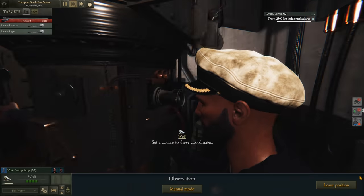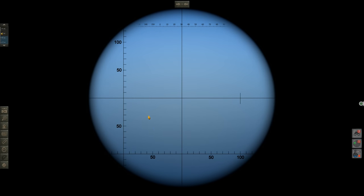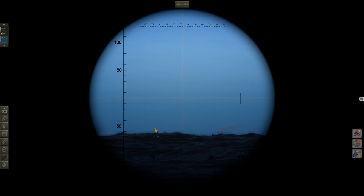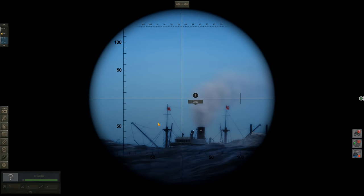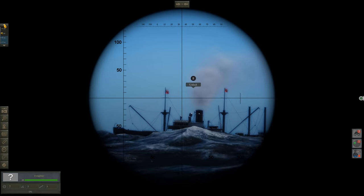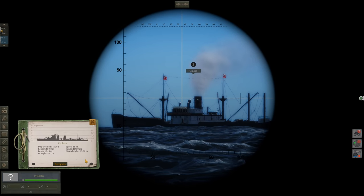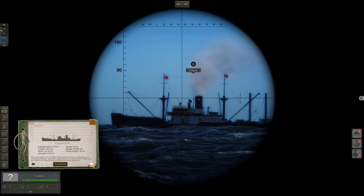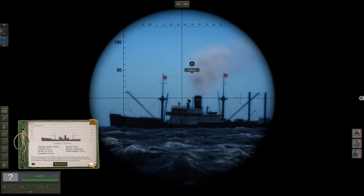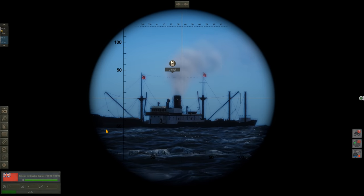We continue to close and begin to identify the targets. Lock on target — raise the periscope a bit more. Identification: this has a king post in the back. Empire Explorer — definitely it.